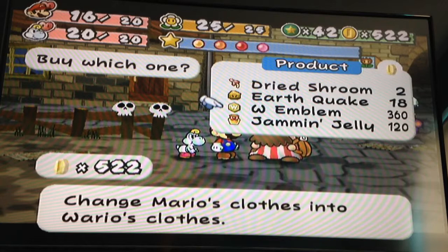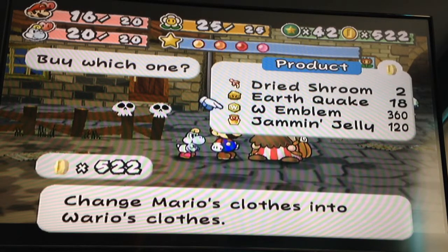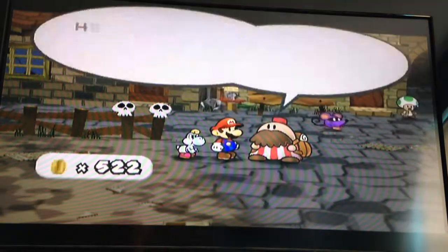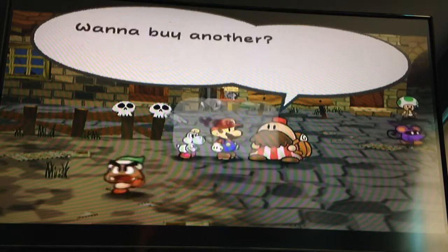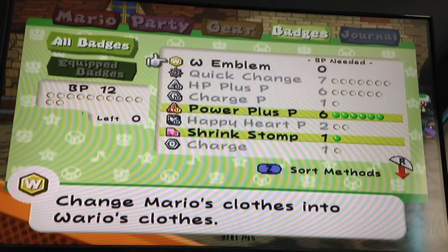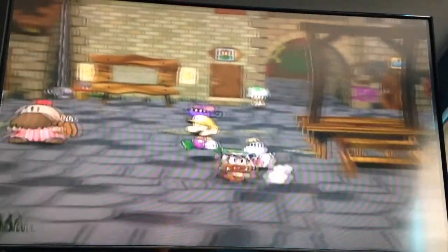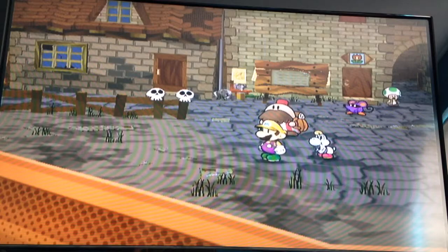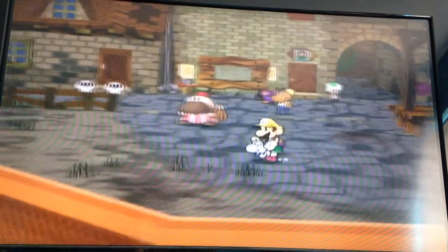You've got to be kidding me - look at how much this W emblem cost! I thought it was 500 coins, but I was wrong. I already had enough money for it, and now we have leftover money. I am Flaming Kong, welcome back to Paper Mario. Today we are buying the W emblem because it is so cool. What it does is make Mario look like Wario's colors, which I think is pretty cool.